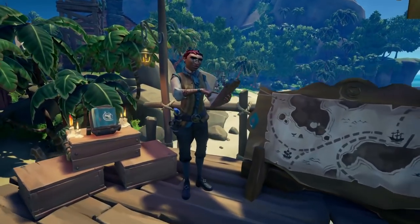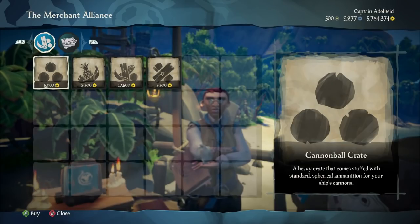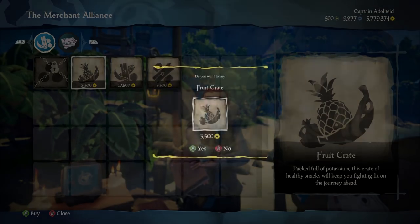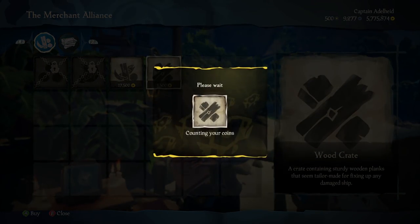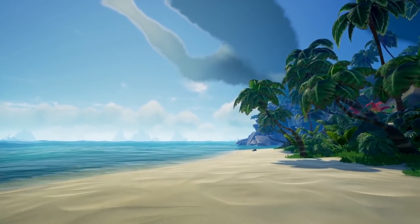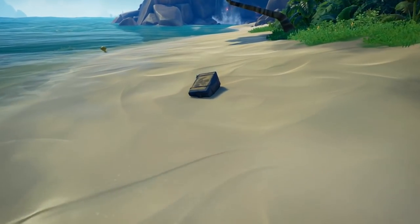If you do have some money to burn, I would highly recommend purchasing some supply crates from the merchant at your outpost. You can purchase a fully stocked wood crate, cannonball crate, and fruit crate. You can also purchase an empty storage crate. Now, if you don't have any money to burn, you can always keep your eyes on the shores of any islands that you sail past, as there usually are crates to be found on the beach.